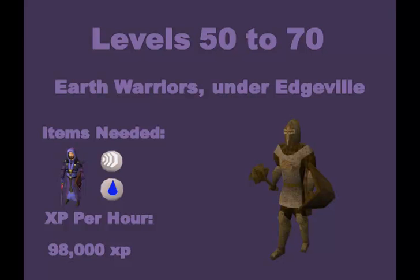From levels 50 to 70 we're going to be killing earth warriors in the Edgeville Dungeon. This is in the wilderness however being PKed here is highly unlikely, but just in case don't bring items you're too stressed about losing for extended periods of time. You also want to upgrade to bat armor, a bat wand and book, and bring lots of food because they can hit pretty hard. You also want water and air runes because they have fairly high defense and you're going to need to use a water spell as that is what they're weak to. This is also an AFK spot and the XP per hour is nearly 100,000 — about 98,000 XP per hour.